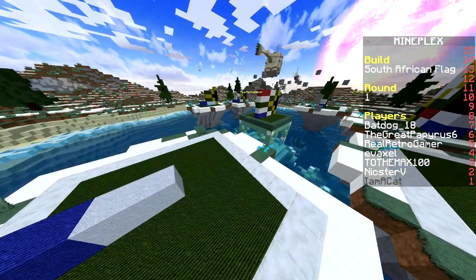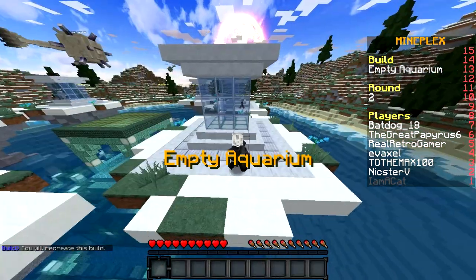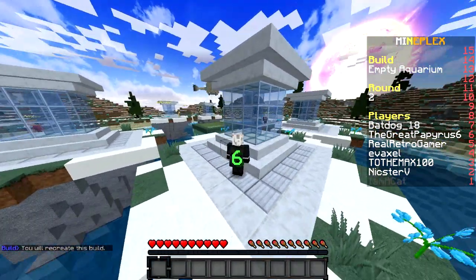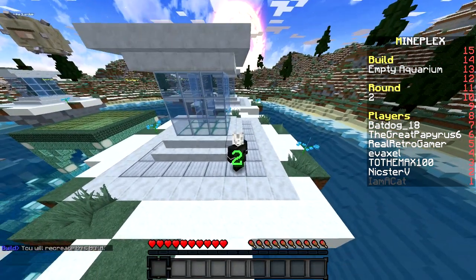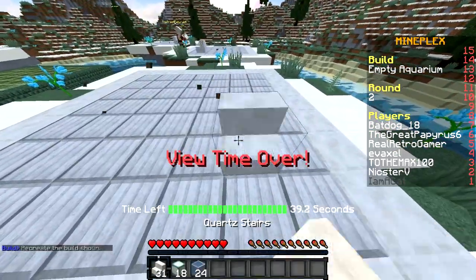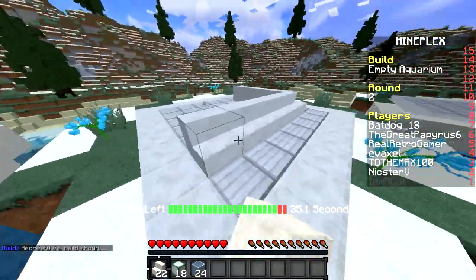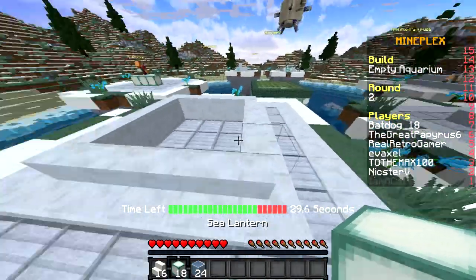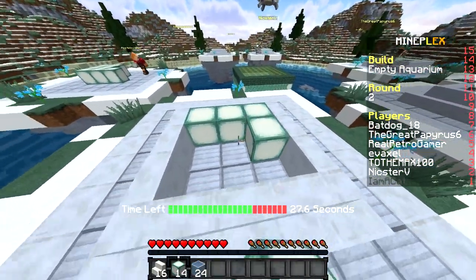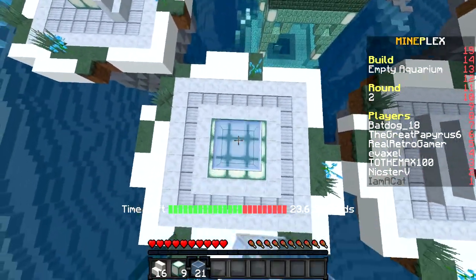Next build: empty aquarium — this should be a little easier. I'm definitely not going to be able to finish it but it should be better. Let's get everything we need. This looks good! We need to get the sea lanterns on the bottom, just like this.